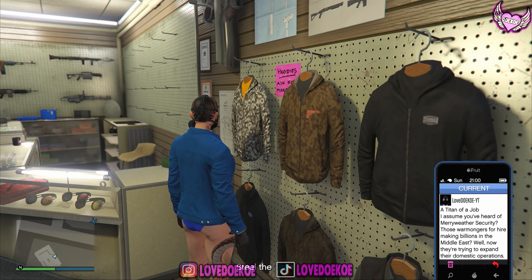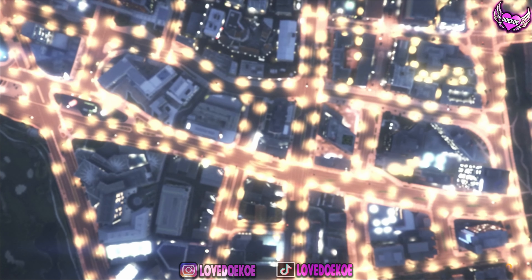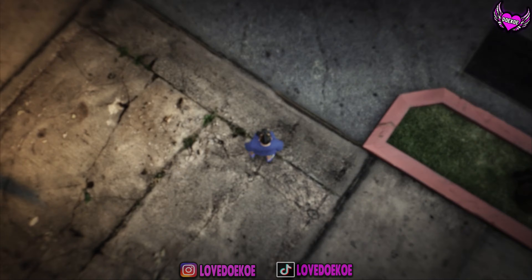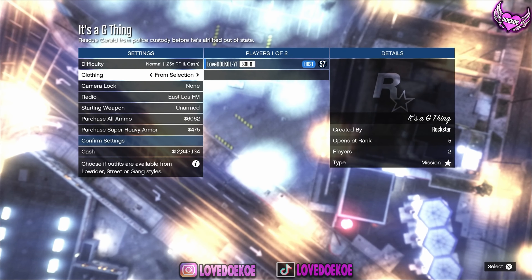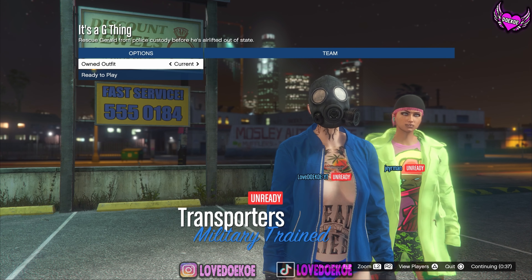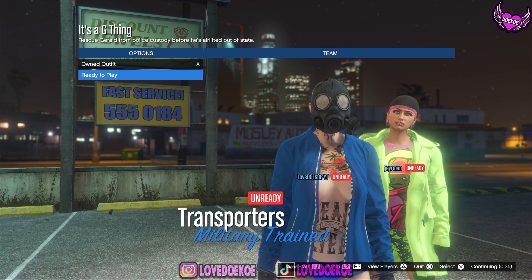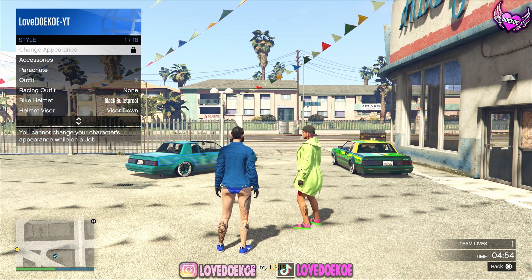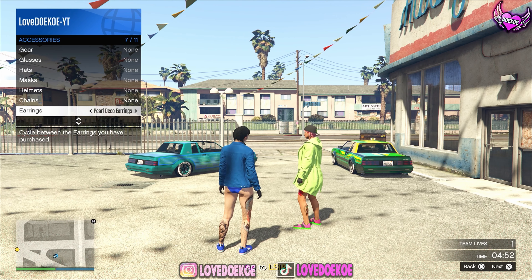Now you can quit the mission through your phone. When you spawn back in online, start the merch job — it's a G Thing. Put the clothing to player saved outfits, confirm the settings, and invite your friend. Switch your outfit one time to the right and ready up to play. When you spawn into the mission, open up your interaction menu, go to accessory, and change your random earring. Once done, quit the mission through your phone.